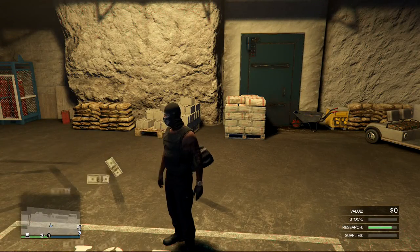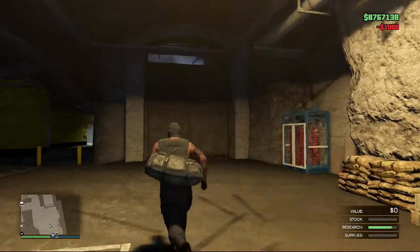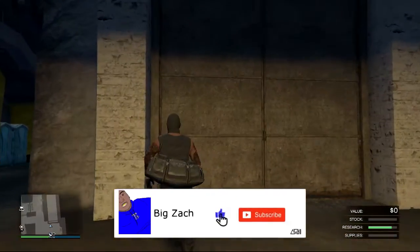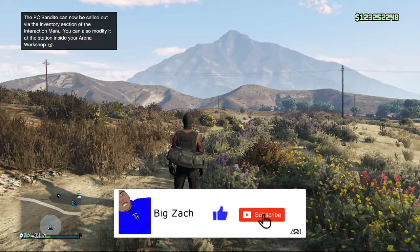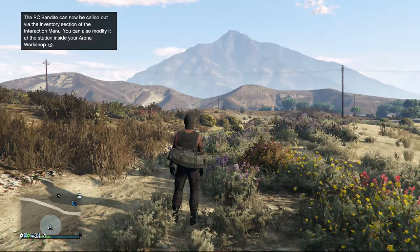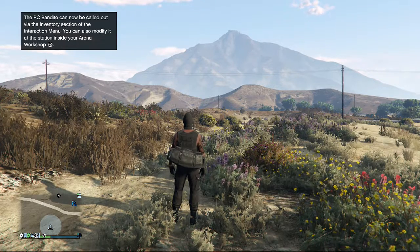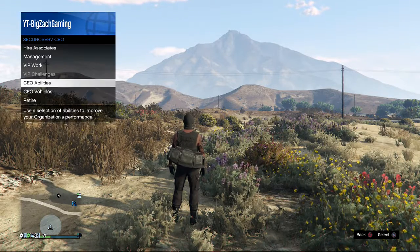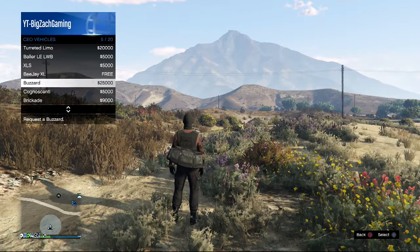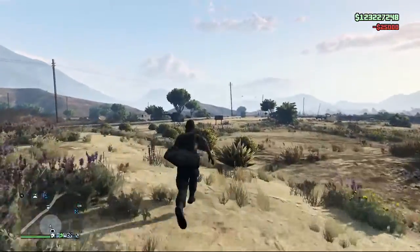For this glitch, you're going to need an arena, an RC Bandito, and a car you want to put the mods on. I didn't want this video to be that long, so I'm kind of trying to fast forward it because I did mess up when I was doing the glitch. You guys are going to start off in your bunker. Set your spawn location to your bunker. You don't have to be in free aim, but I always play free aim because it always helped me out. Once you guys spawn in and you're ready to do the glitch, all you want to do is simply walk out your bunker on foot and make your way to your arena.